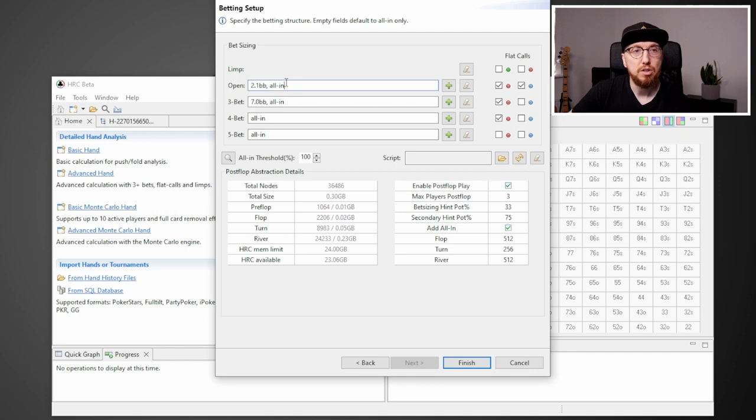On the betting setup window, we specify the betting structure. We've included 2.1 big blinds and all-in to see what hero should do. There are some short stacks on the table too, so we'll see what they should do. I think it's really important not just to focus on your own spot, but to learn from what other players should do as well. I've allowed flat calls and over-calls — this is something new in the beta. In the original version of HRC, selecting these did a bad job because it didn't have a post-flop engine; it just assumed the hand would get checked to showdown, which we know is very rare in poker.